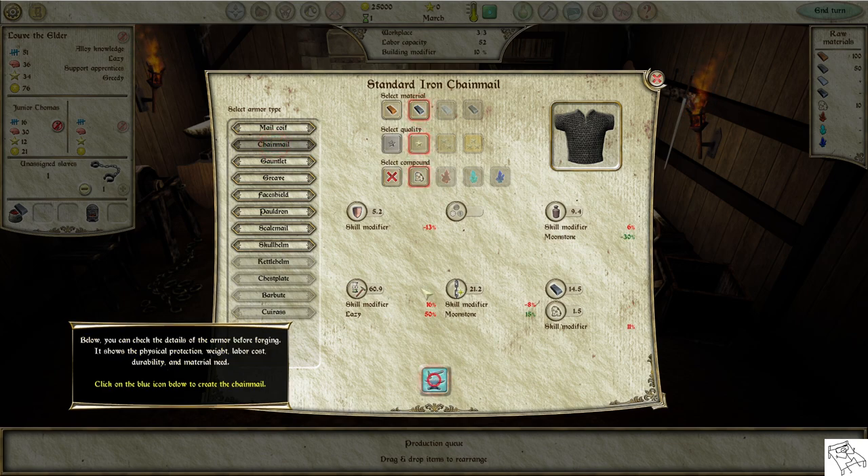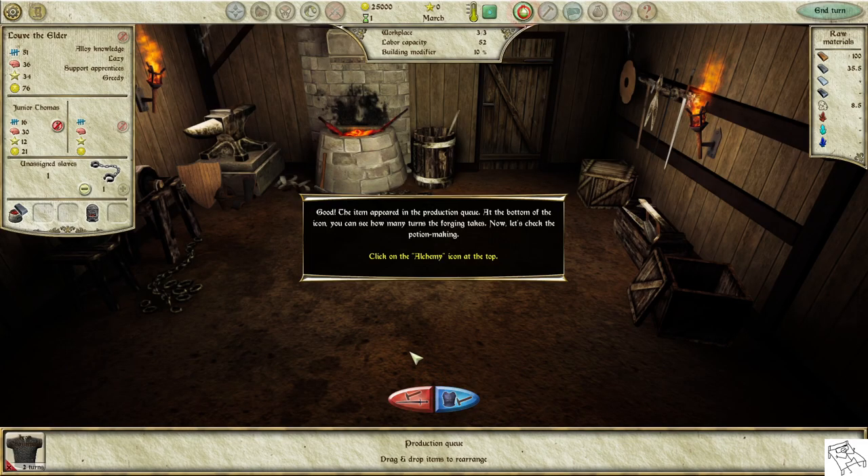Below you can check the details of the armor before forging: physical protection, weight, labor cost, durability, and material needed. Click on the blue icon below to create the chainmail. The item appeared in the production queue. At the bottom of the icon, you can see how many turns the forging takes.